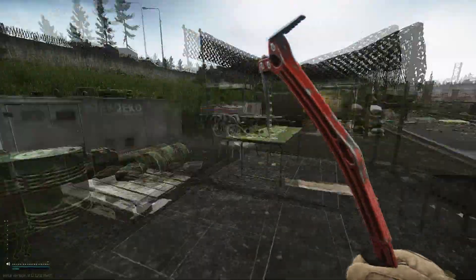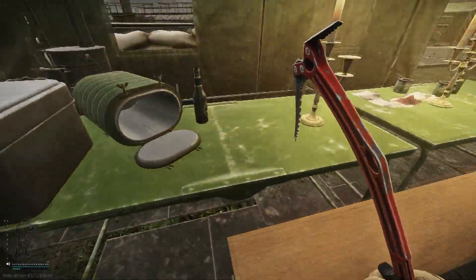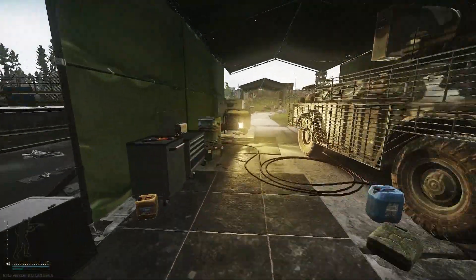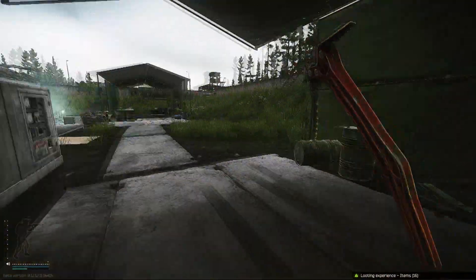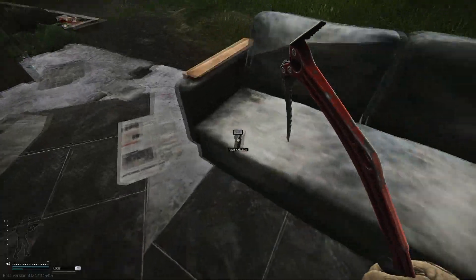There's a crate right there on this table, medical items. There's food, Bitcoins. Right here: Bitcoins, attachments. And over here: Bitcoin spawn on table, chair.